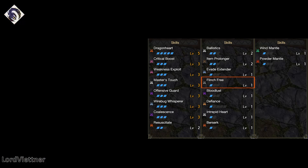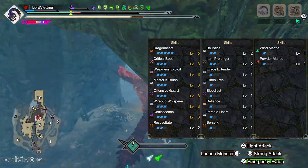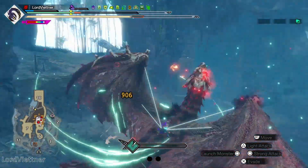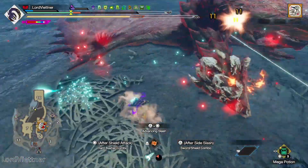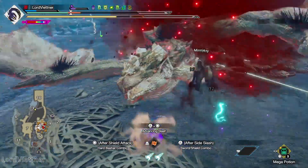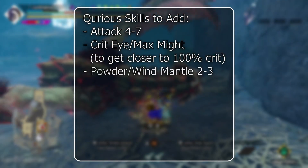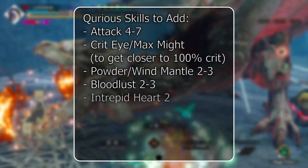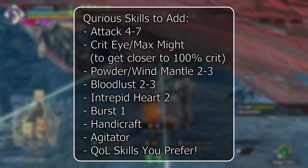We then round off the set with level 2 Flinch Free and Powder Mantle, which are both incredibly useful skills. Now that you have the basic set and the base skills, what can you add with augments and a better charm? I recommend going for good slots in your armor over anything else, as those are much easier to roll and not as RNG heavy, and it allows you to interchange skills using different decorations on a per-hunt basis. Some skills to keep an eye out for are: Attack Boost levels 4-7, extra levels of Wind or Powder Mantle, getting extra Bloodlust to boost you to 25% crit after clearing the Frenzy, a second level of Intrepid Heart, any amount of Burst, some extra Handicraft, or any other quality-of-life skills that you prefer.